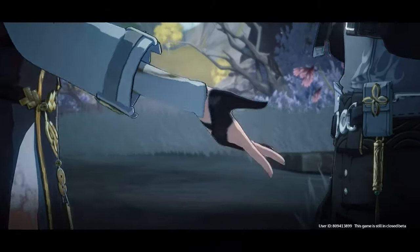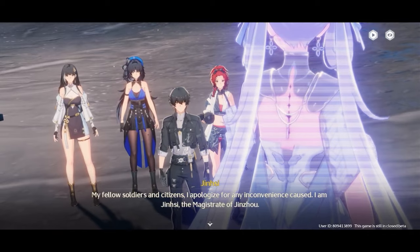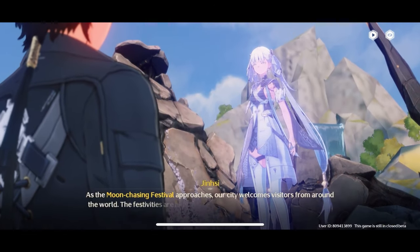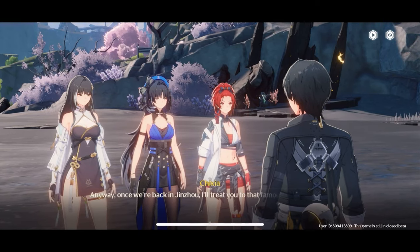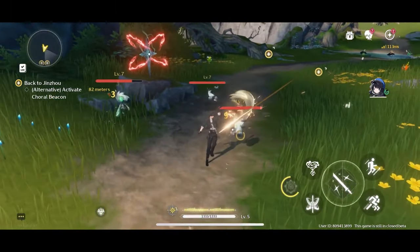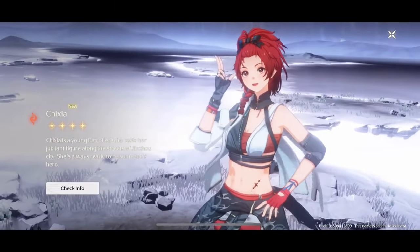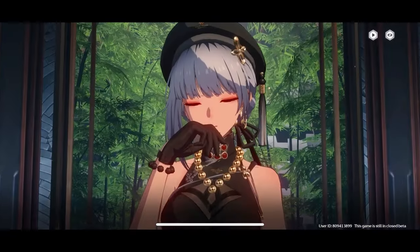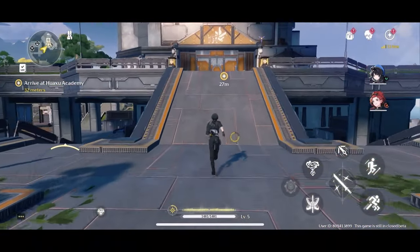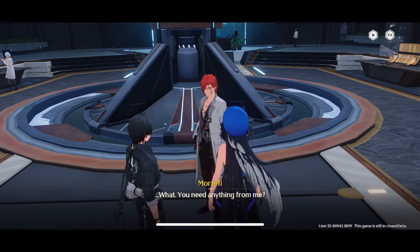After meeting Baizhi, you will fight against the Crownless — this will be your first true combat test. Once the Crownless has been defeated, you will have a short talk with Jinxi's projection. Your next goal is reaching the town of Jinzhou. Whilst hunting monsters for echoes will be tempting, ignore it for now and focus on reaching the town. When you enter Jinzhou, Chixia will join your team. Continue the main quest and head to the City Hall to meet Sanhua.